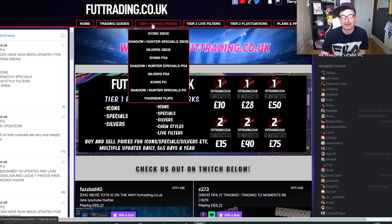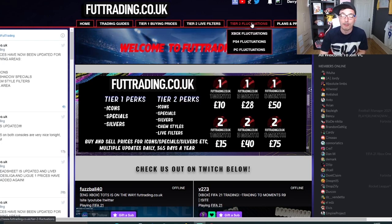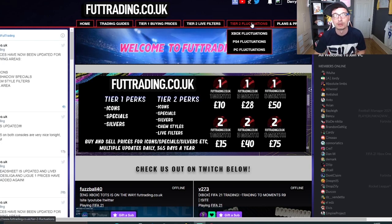£10 a month gets you access to tier 1 buying prices — that's icons, special cards, silvers and Thursday flips. For £15 a month you get access to tier 2, which gives you live filters, gold chem styles, UCL cards and our amazing area fluctuations where the market is continually monitored for highs and lows. You get notified when to buy low and sell high — basically a really easy way to make coins.